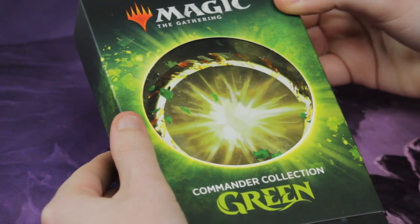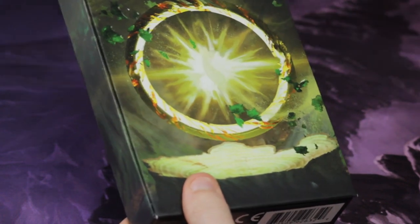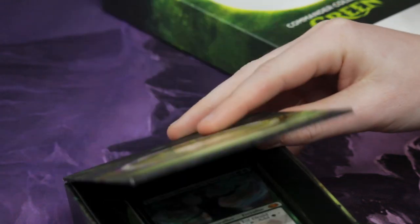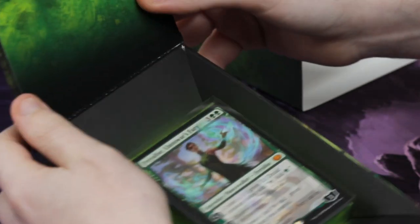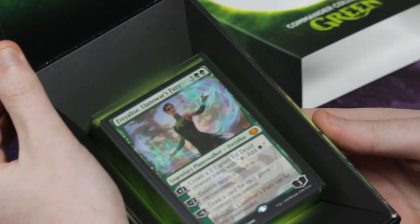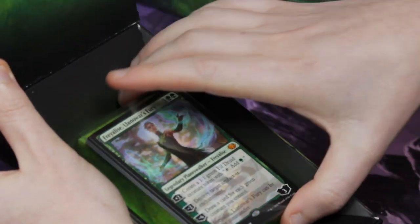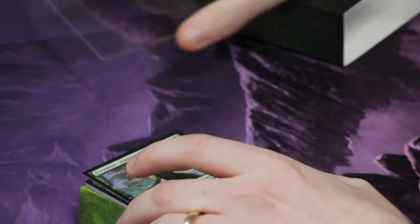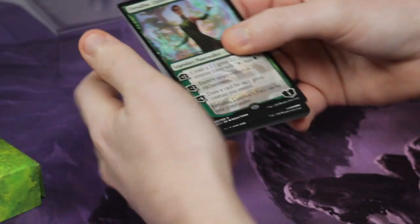We've taken the shrink wrap off, and inside there's this lovely flip-up box. We've got the singles inside, so carefully take this out.